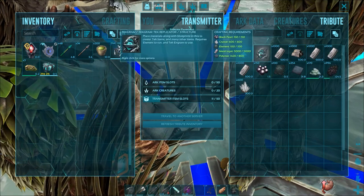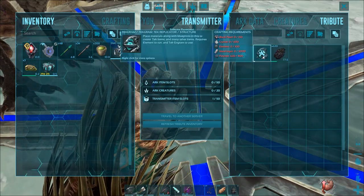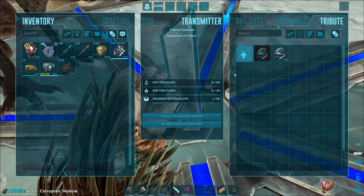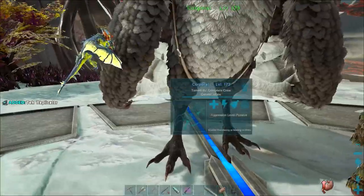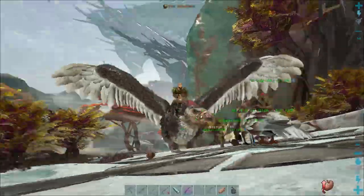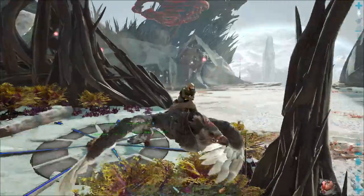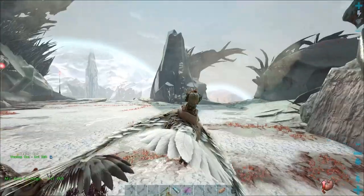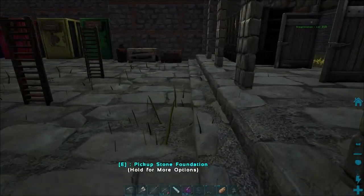Here we go — one replicator crafted. We have the goods. Do not fly between the red holes — that's the key direction for this area.